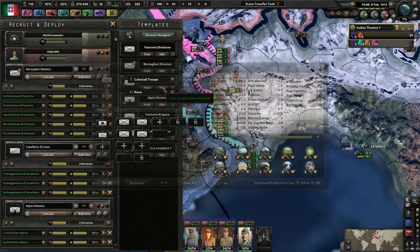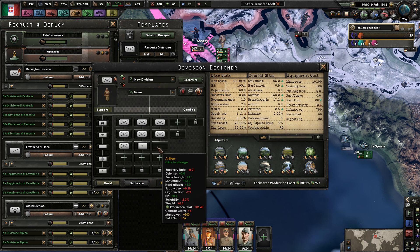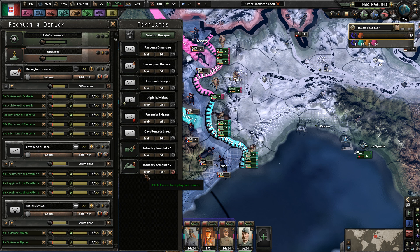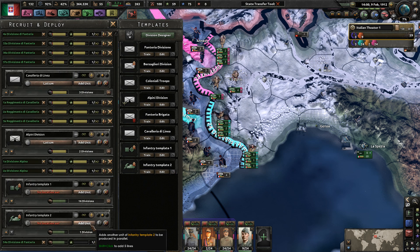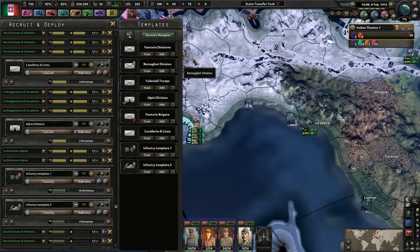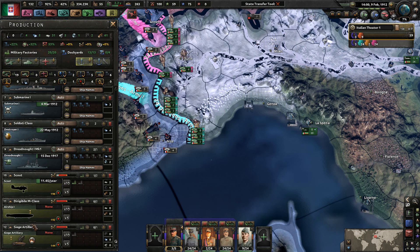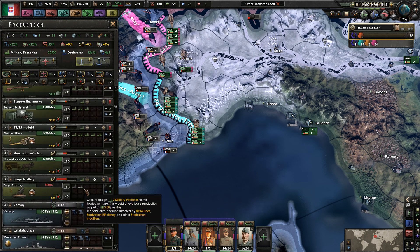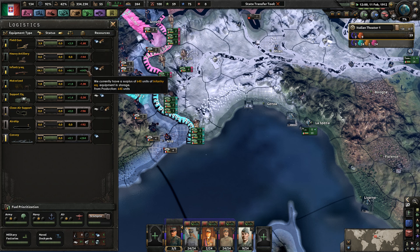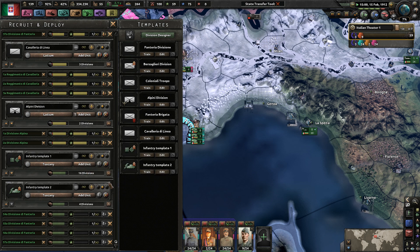So maybe we do want some infantry divisions with heavy artillery. I'll duplicate this division and replace these with heavy artillery - this one will now be the lightning tank division. I'll train up about three of them for now, and we'll also start producing a handful of heavy artillery because I'm sure I'll need a lot of them. We're also starting to build some scouts and some aircraft. We immediately use all our infantry equipment to train up these troops.